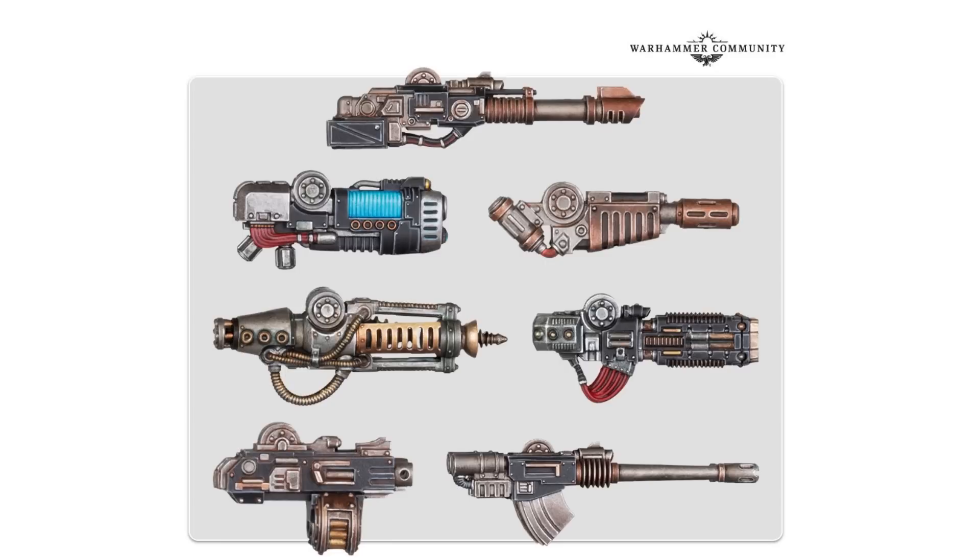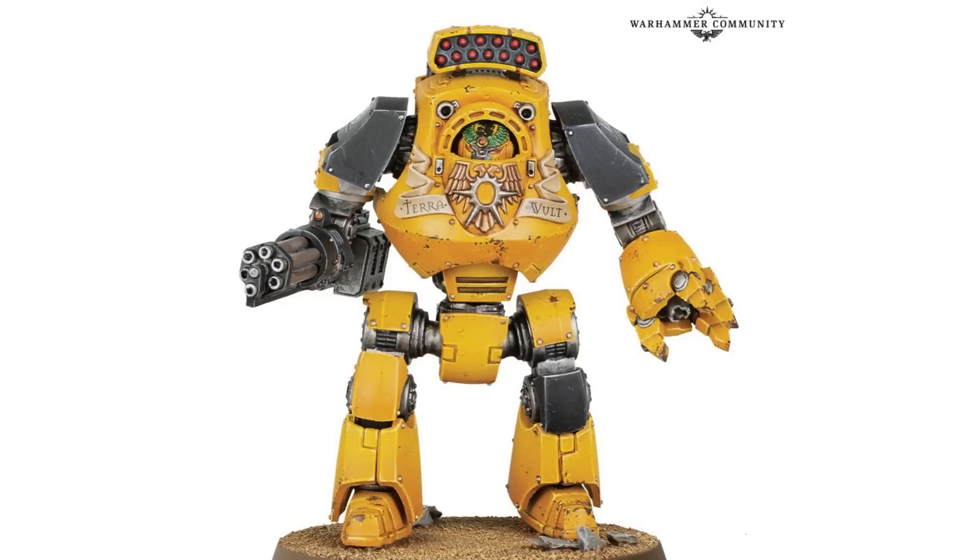That was literally the one concern I had about the plastic Contemptor releasing in its own box. I genuinely worried they might just take the one from the Age of Darkness box and throw it out separately. Whilst I'm all for a fully poseable plastic Contemptor, it would be nice to have all the options accessible and not in resin — and that's exactly what they've done. I'm not hating on the resin Contemptor; I think it still has its place in the Horus Heresy.